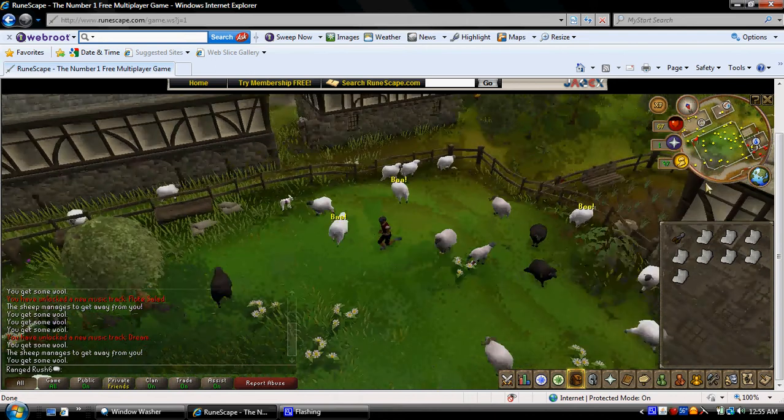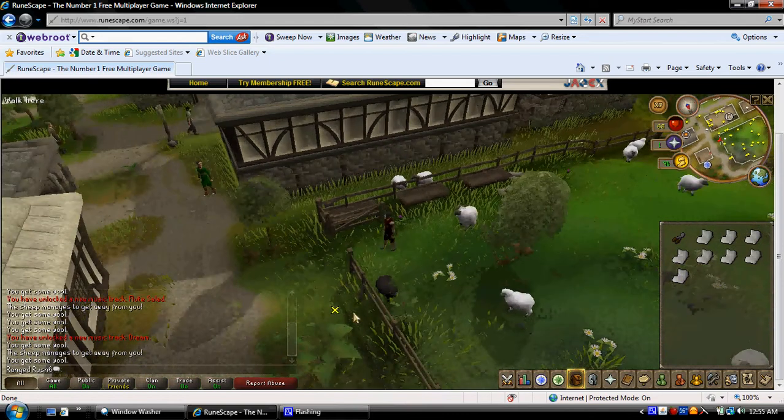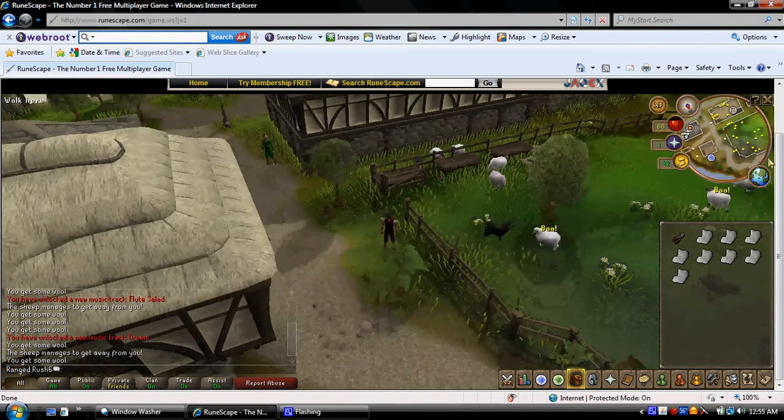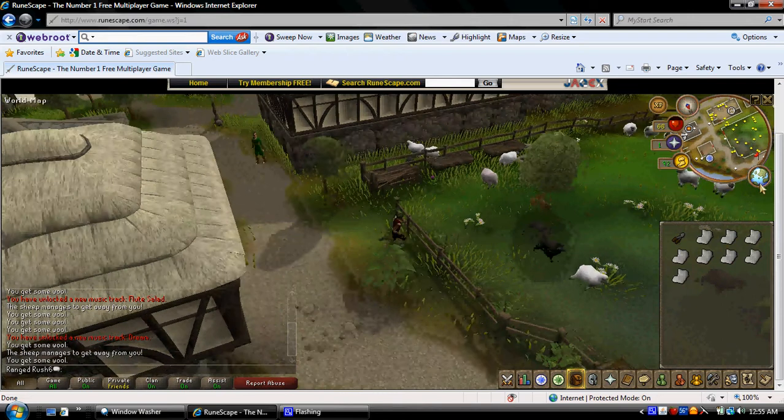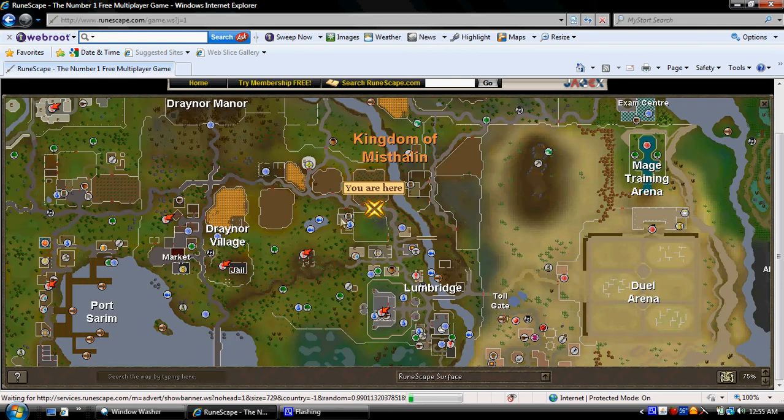Today I'm going to be showing you how to do the Sheep Shearer quest. First, you need to start in Lumbridge. You just go up to the farm — Fred the Farmer. Gotta find Fred the Farmer. I'll show you where it is on the map. Alright, it's right here. This is the area that Fred the Farmer is in. He should probably be either in this part or in the house.